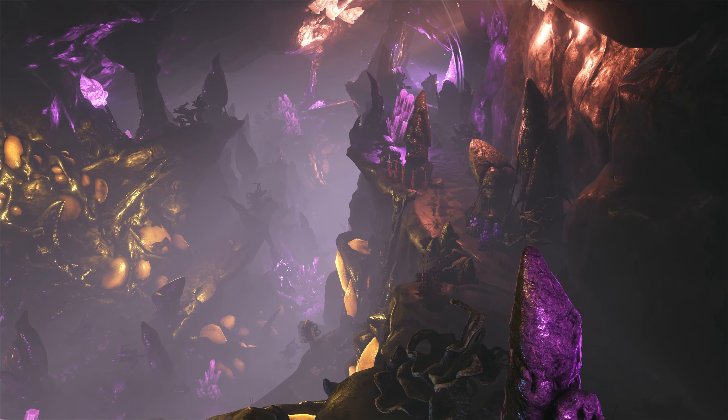The Valguero fight is really freaking hard, but it's also one of the most rewarding. After defeating the dragon, manticore, and megapithecus, the full element reward is 90 on gamma, 255 on beta, and 520 on alpha.